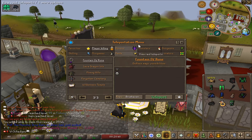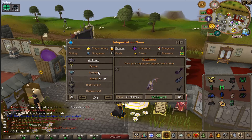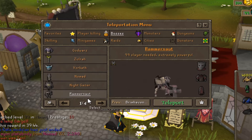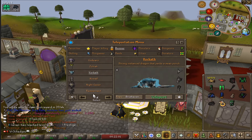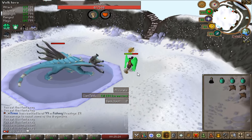The teleport menu has all your player killing options and looks great. Our bosses are right here — God Wars, Zora, Vorkath, Nomad, and custom ones like Ramernod and Night Gazer. It shows you the rare rewards and requirements. For example, Ramernod requires 99 Slayer, and it always shows the requirement. Bosses without requirements like Vorkath you can jump into straight away.